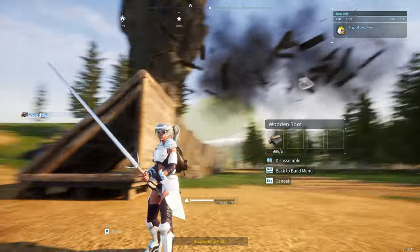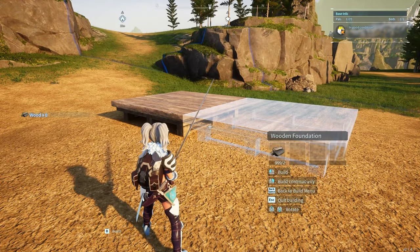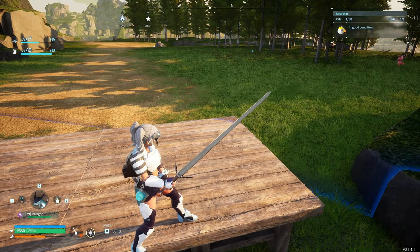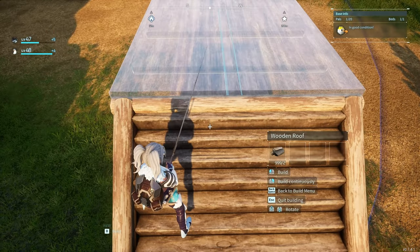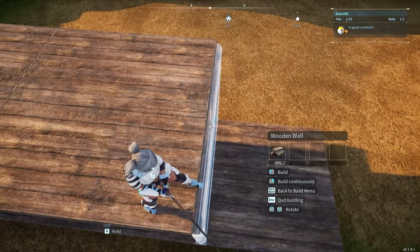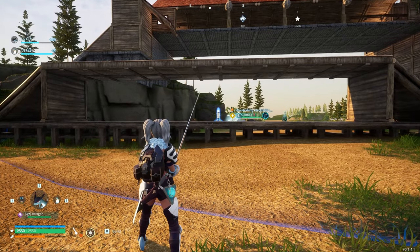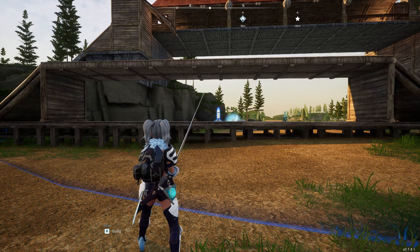There's a much easier way to build these simple bridges. Build the foundation out with plus one on each side, because that extra piece is going to be used to build the bridge or the stairs. From there, you can build your stairs and your roof the entire way down.